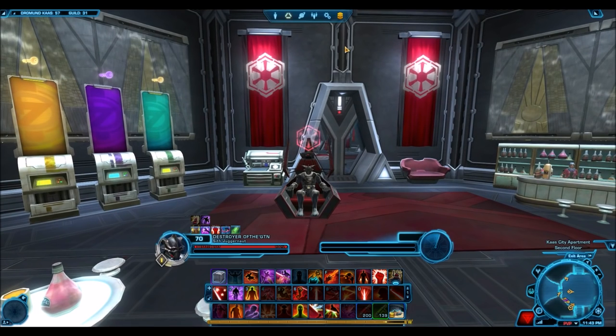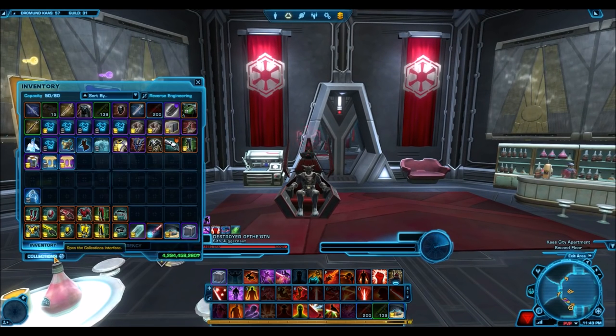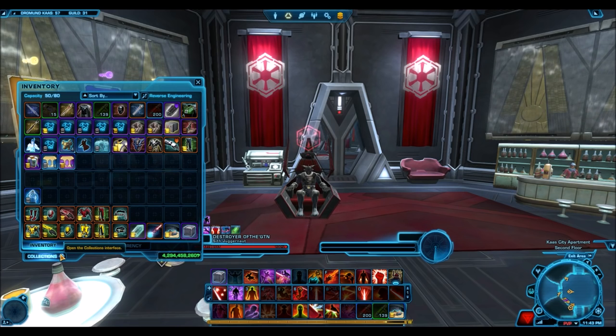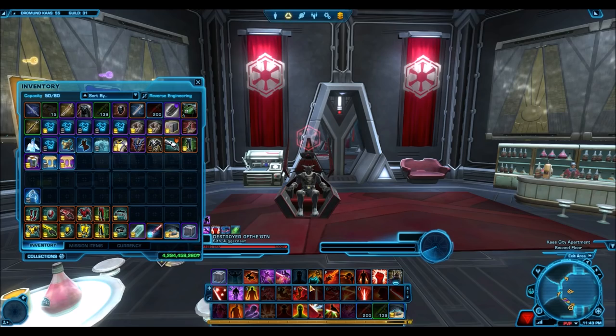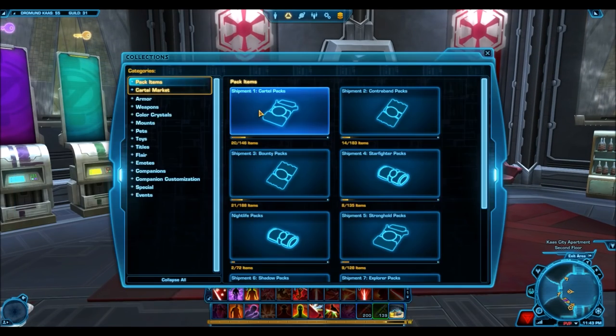So what should you do right when a new cartel pack is released? You want to target certain items, so I would suggest creating a list of items you will be monitoring the GTN for. The items you want to target should have two characteristics: they should be unique in some respect, and they should be aesthetically appealing. Those are the two things you want to look out for.